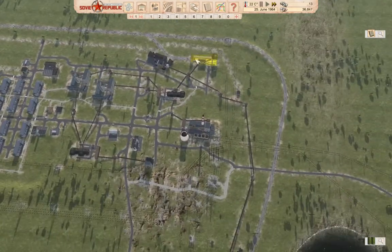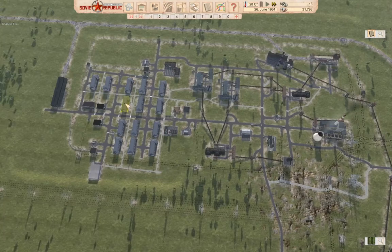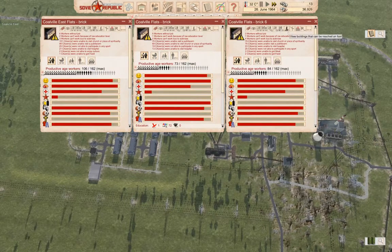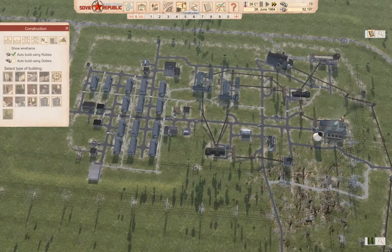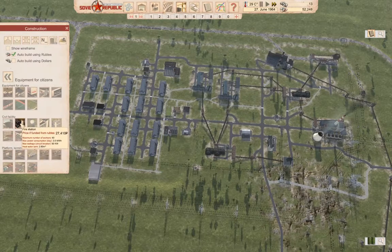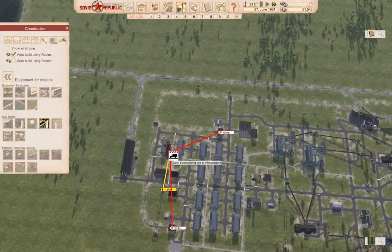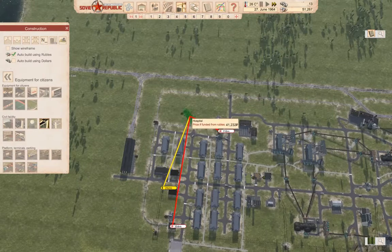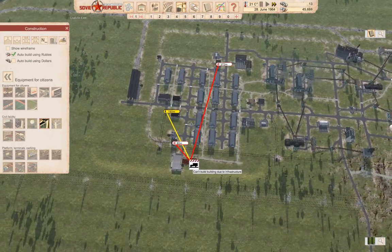Let's go back over here and check in at Coletown — we're running well here. How's our population in these things doing? I think what we're going to need to do now is build a hospital. If we were to build a hospital over here, where would we build it?